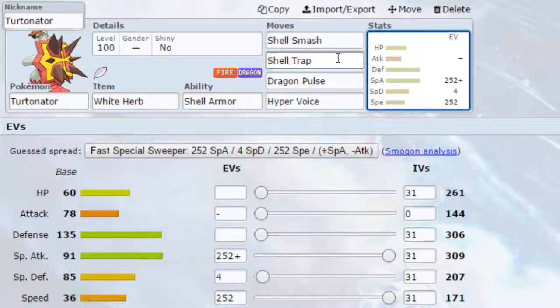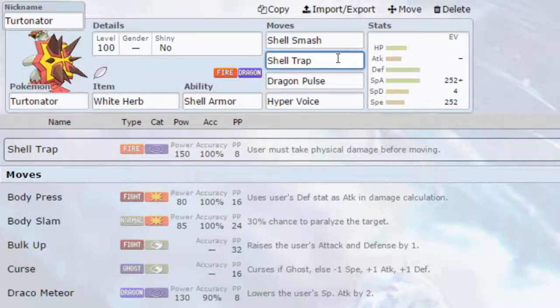Move-wise, I've gone for Shell Trap. Shell Trap is Turtonator's signature move, but before it fires you must take physical damage first, so do be cautious with it. If you want something alternative, Flamethrower or Fire Blast could work instead — because you're going special rather than physical on this set, so Heat Crash wouldn't be appropriate here. Shell Trap can potentially work well against physical attacking Pokemon, and it's a really cool move when used correctly.